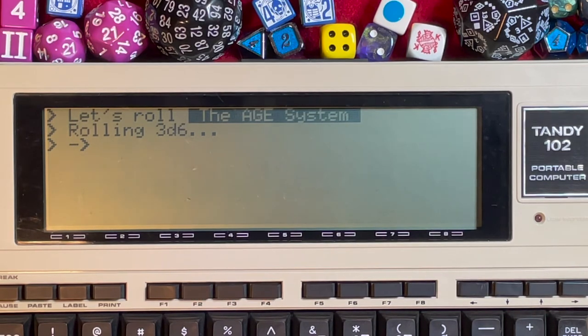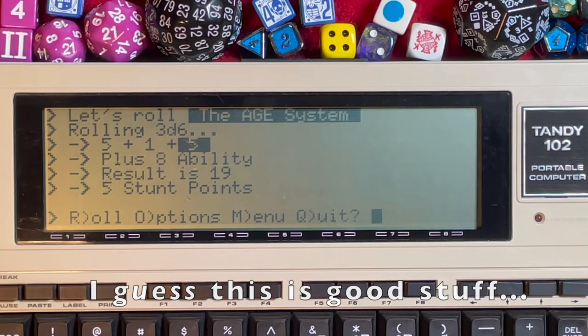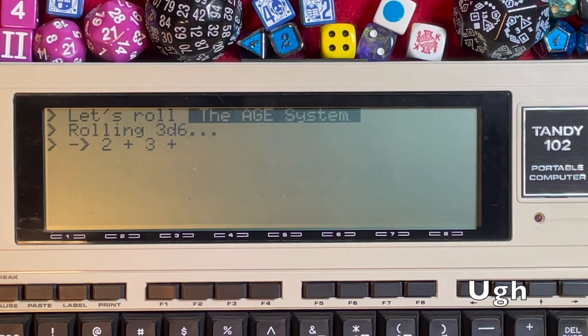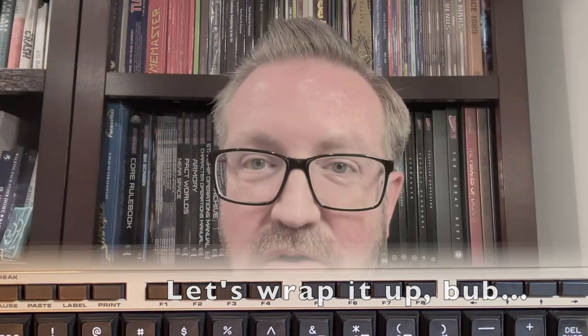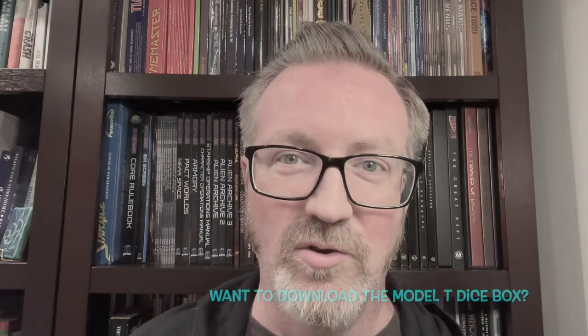Rolling again: a 5, 1, and 5 — a pair of 5s gives 5 stunt points. One more roll: another pair of 3s with a 2 up front. That about wraps it up — thank you again for checking this out and good luck with your rolls. Take care!